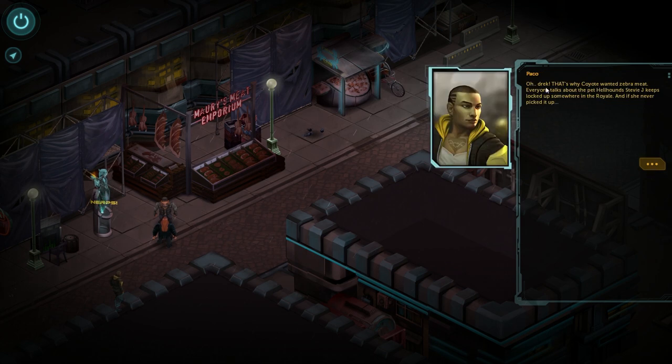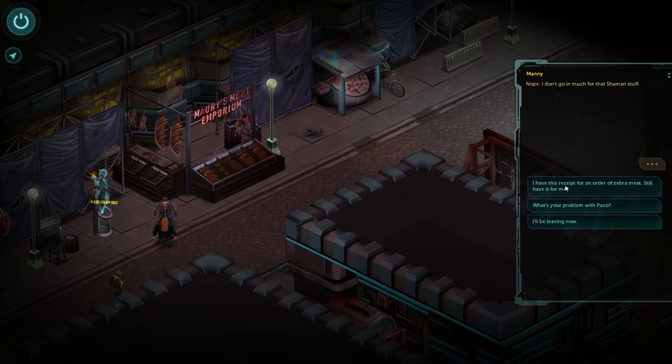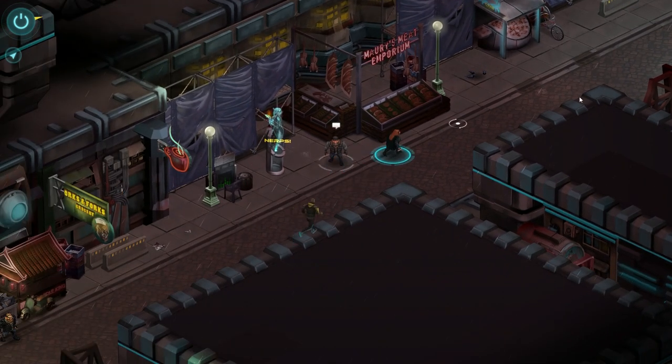The game also has fake curse words like you see sometimes in sci-fi. 'That's why Coyote wanted zebra meat - everyone talks about the pet hellhounds Stevie J keeps locked up somewhere in the Royale.' 'Do you know someone named Coyote?' 'Nope.' 'I have this receipt for an order of zebra meat.' 'Two days past the pickup time - here it is, all yours now.' Now the problem with Paco is obviously because he's a gangster, so let's move onwards.